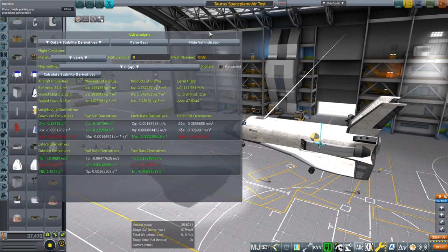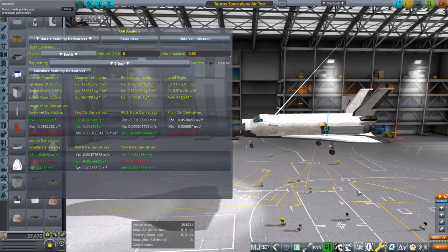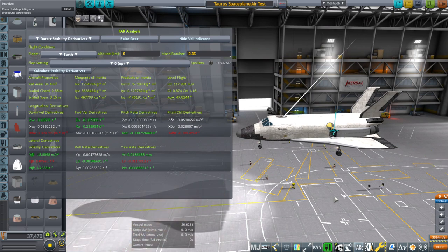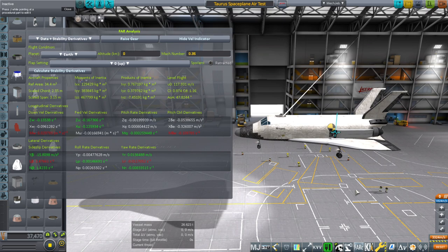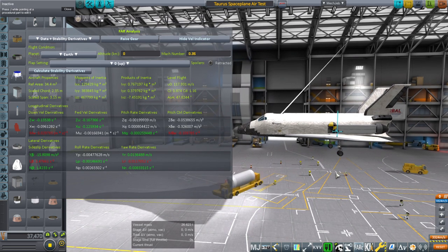FAR was not being honest with me about the wings, so I've reverted to the stock aerodynamic module for the wings. The vertical stabilizers and control surfaces still have FAR on them. The problem was that at low speeds it would flip out as if the center of mass was too far back. FAR still read green and gave a good angle of attack of about 10 degrees for takeoff, indicating the plane could take off with the jets, and yet it was obviously unstable and unable to take off properly.